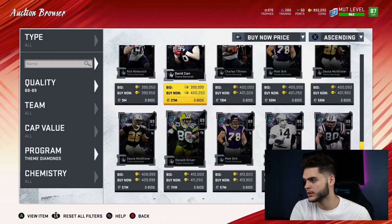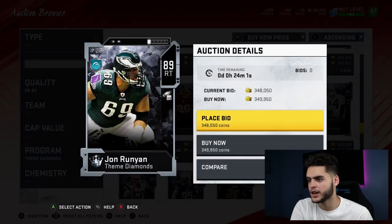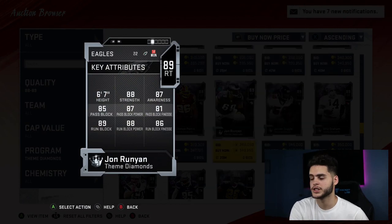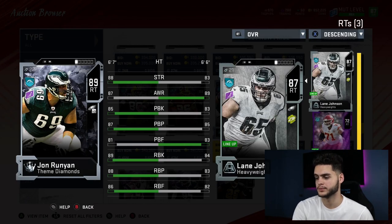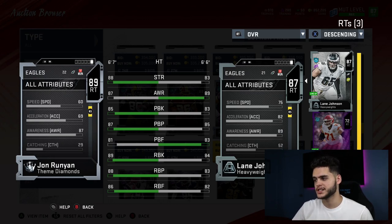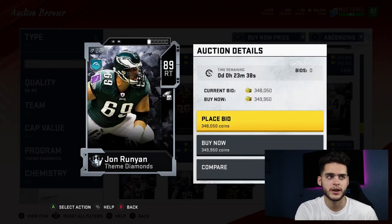Next is Joe Runyan, right tackle for the Eagles. I'm going to have a lot of linemen ranked high because linemen are really important this year, especially with how much I run the ball and with all the pass rushing. He blows away Lane Johnson — he's probably the best right tackle in the game right now besides Dan Dierdorf, who's limited time. He's got crazy good run blocking and pass blocking. Speed is a 60, not horrible. Overall he's a great right tackle.